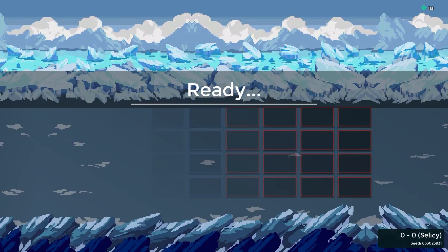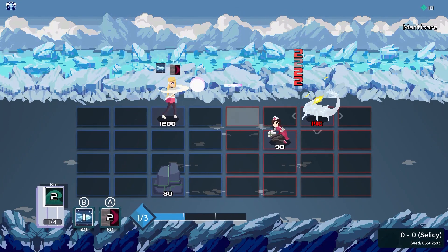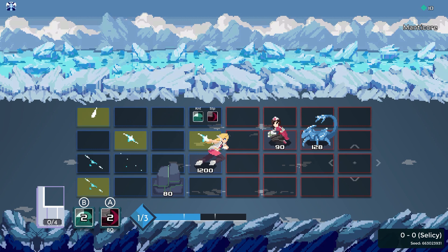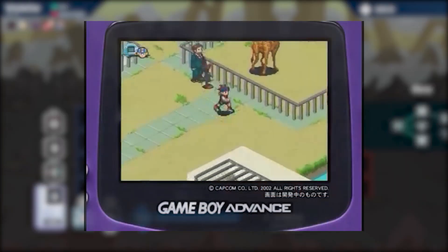After choosing a character, you're thrust onto an 8x4 grid that serves as the arena for each encounter. I've seen a lot of people compare the game to Mega Man Battle Network, but I think One Step from Eden does just enough to stand out on its own.